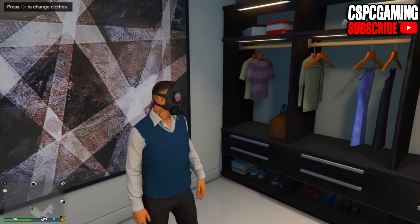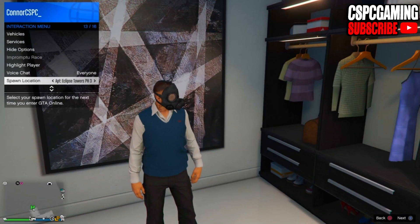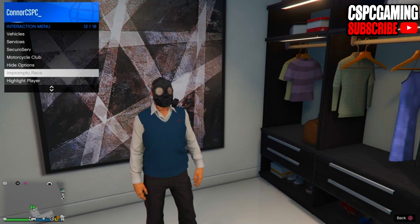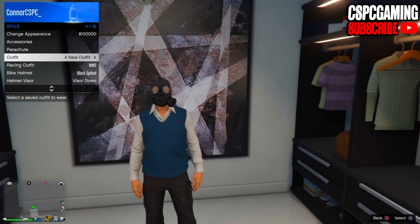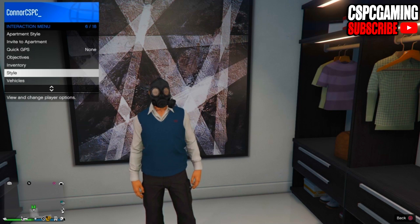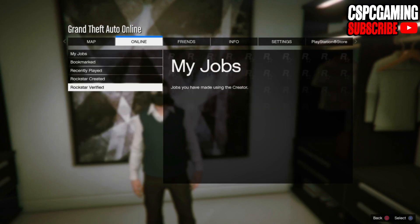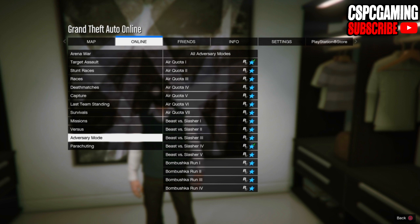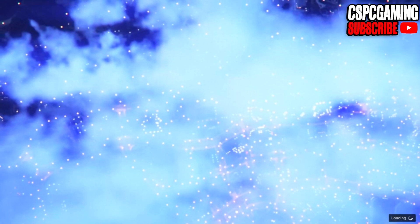Once you have got the glitch to work, go ahead and save this outfit with the gas mask on it. Then bring up your interactive menu and make sure your spawn location is set to last location — this is really important or the next step will not work. Once you have done that, go to style outfits and spam on the outfit at least five times. Then go over to jobs, Rockstar created jobs, missions, and start up the Titan of a Job. The reason we spammed the outfit is basically just to get it to stick for the next part.